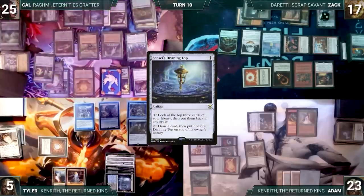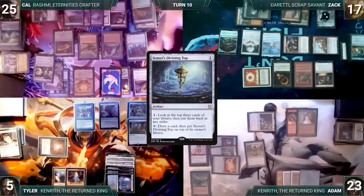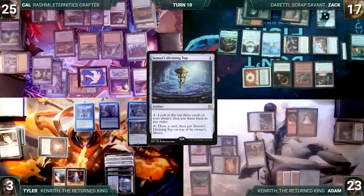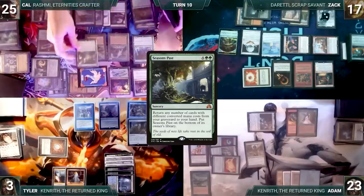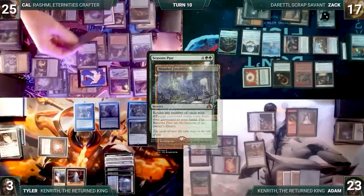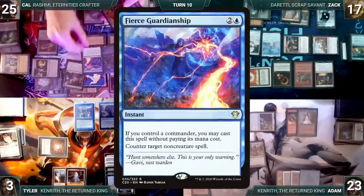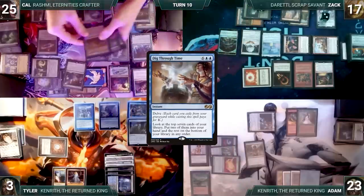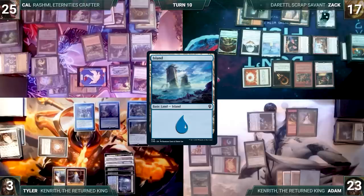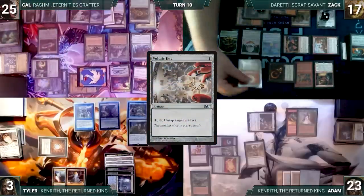Cow untaps and realizes he made a huge mistake: Mesmeric Orb triggers and he mills ten cards including his Chain of Vapor. Still in upkeep he realizes another mistake — Sensei's Divining Top is on the battlefield. Trying to recoup, he activates Sensei's Top to look at and rearrange the top three cards. He draws, pays for Smothering Tithe, skips Sylvan Library trigger, attacks Tyler with Bird, then in second main adds four green through Carpet and casts Season's Past paying Rhystic tax — Rashmi triggers revealing Wooded Foothills. Season's Past resolves returning Island, Chain of Vapor, Negate, Fierce Guardianship, Force of Will, and Dig Through Time from graveyard to hand.